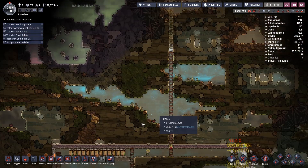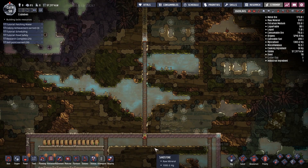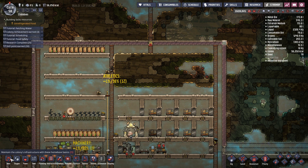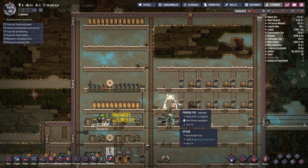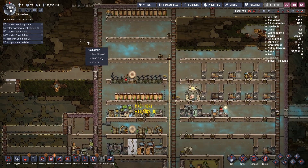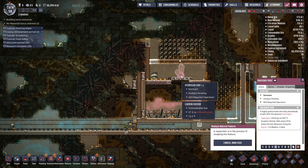Our somewhat livable box is at least habitable — kind of, mostly, sort of. We might need one more thing there. Unrefrigerated food — the main issue is just this hasn't popped off yet.